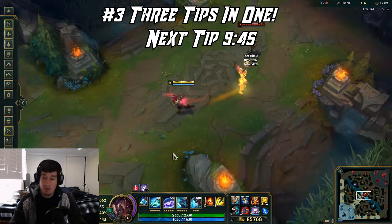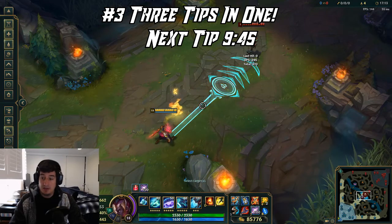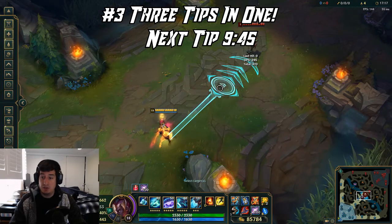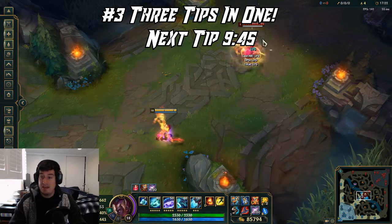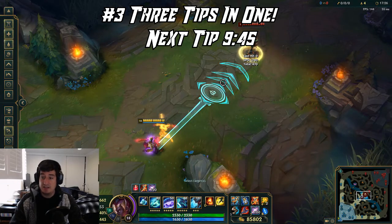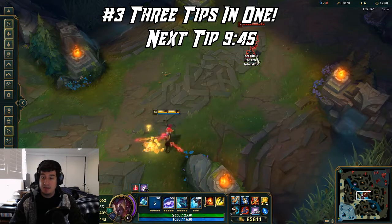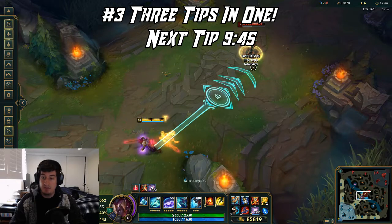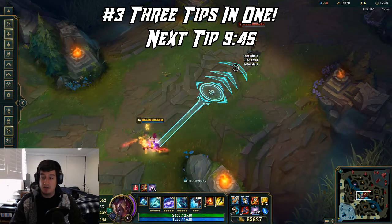Next I want to talk about the Q. When you look at the Q, you can see that big circle displaying the hitbox. In that time winder, picture it going out with that hitbox — anything it crosses, it will hit. So as you can see here, it might not look like it will hit the enemy champion, but it will because of the hitbox displayed in the cursor reticule.